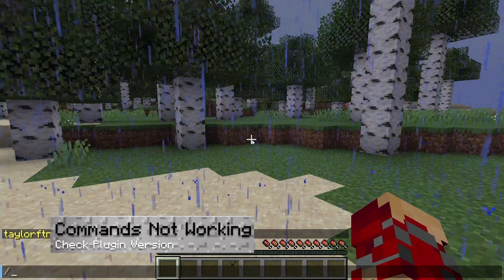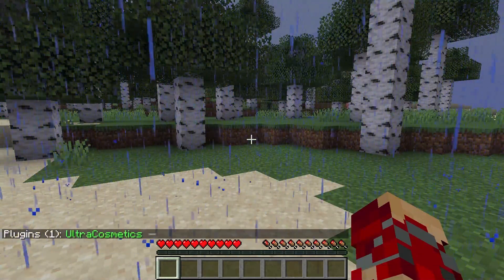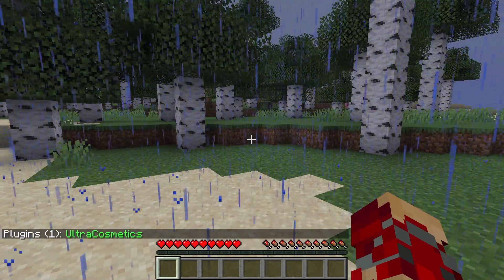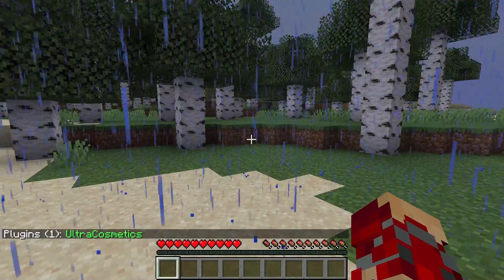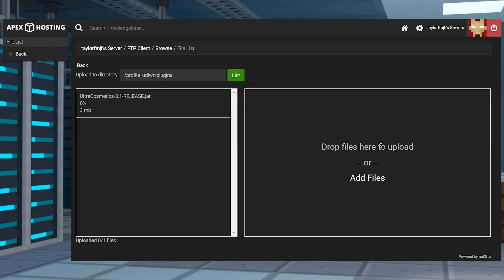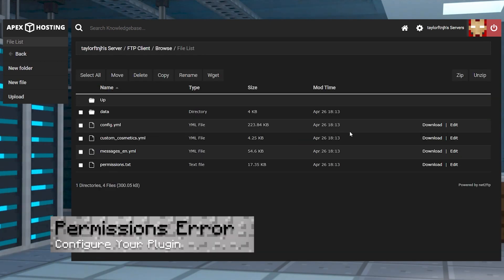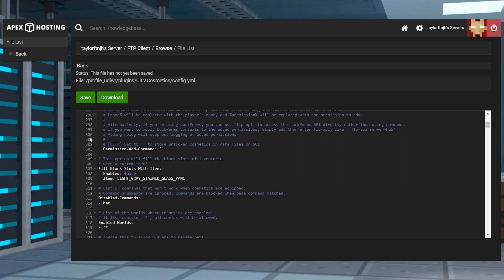If the plugin commands aren't working, then this probably means the plugin is not properly loaded. Try using the forward slash plugins command from in-game to see if Ultra Cosmetics appears. If not, verify the JAR file is inside of the plugins folder and that the server is running the correct version. If you get a permission message when opening cosmetic chests, don't forget that you need to configure permissions ahead of time. If this is not adjusted, the plugin is unable to give you the permissions needed to use your unlocked cosmetics, so make sure you're following the directions on adding permissions to your manager.